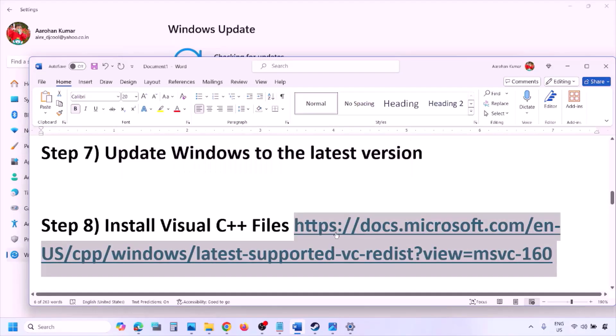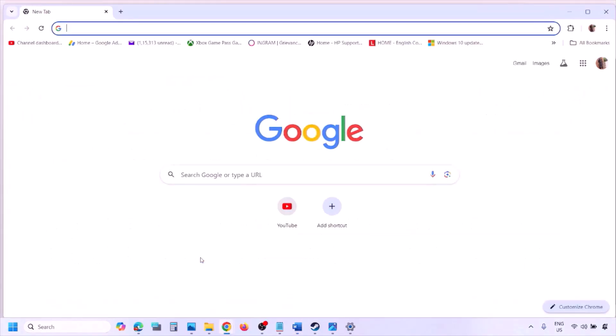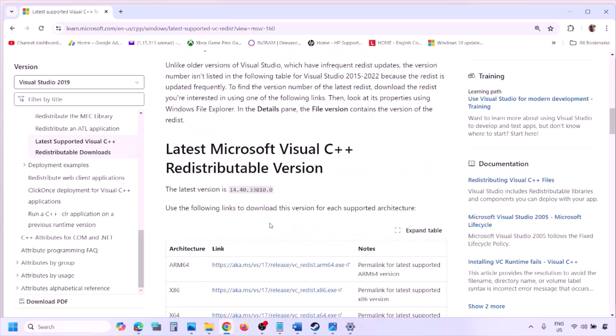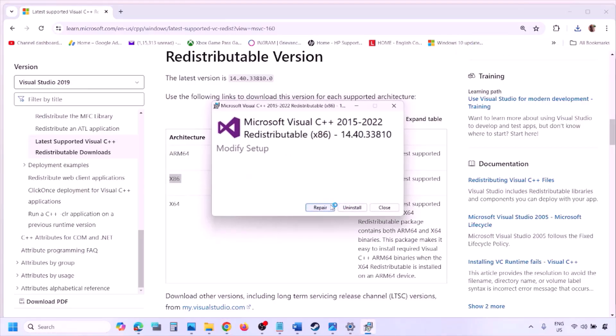The next step is to install Visual C++ files. Copy the link provided in the video description and open it in a browser — it will take you to the Microsoft website where you can find Visual Studio 2015, 2017, 2019, and 2022 redistributables. Download both the x86 and x64 versions. Run the exe file; if you see a Repair option click Repair, if you see Install click Install, then click Yes to allow.